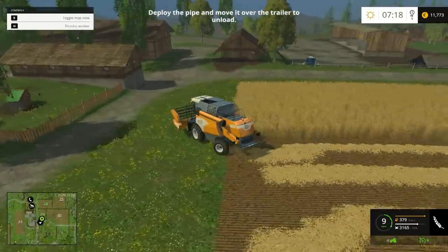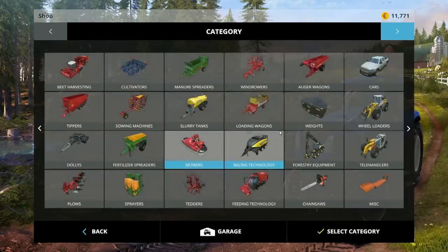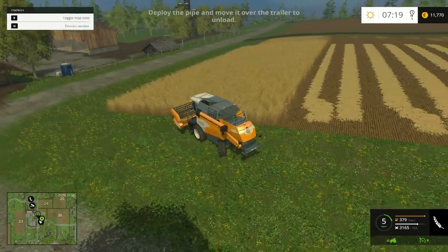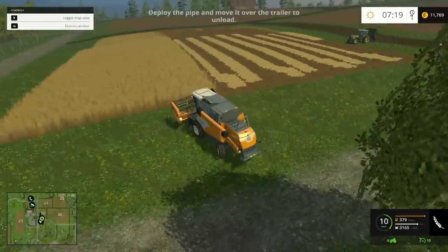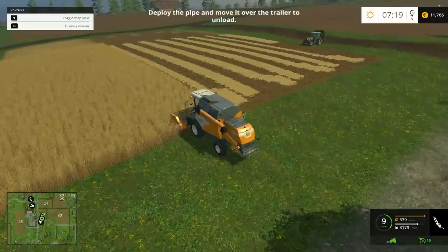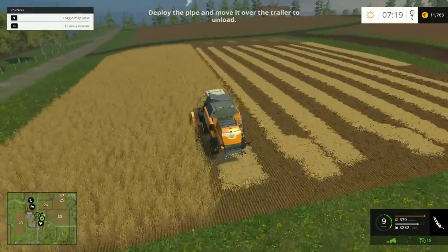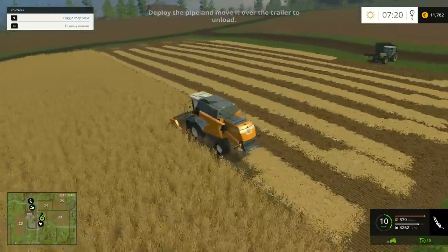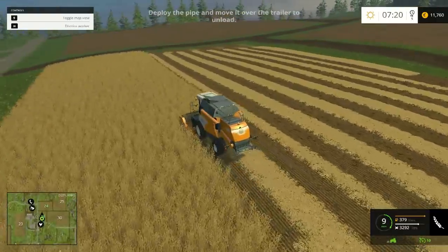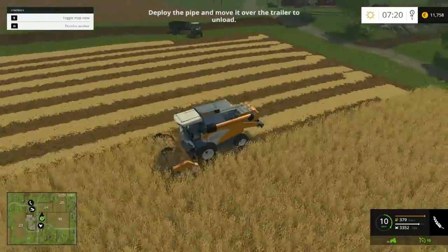When you go into that menu it actually pauses the game, which I don't really like. Normally the harvester would have kept going while you do your stuff. But it works. They still have that stupid circle draw distance thing - I guess it makes it run better on your computer.